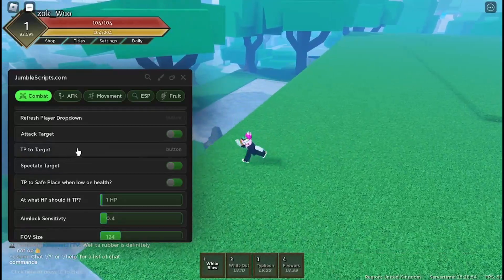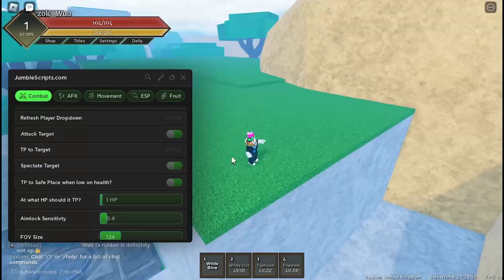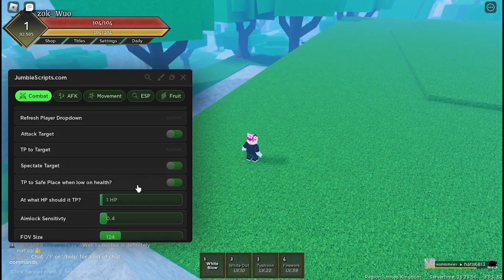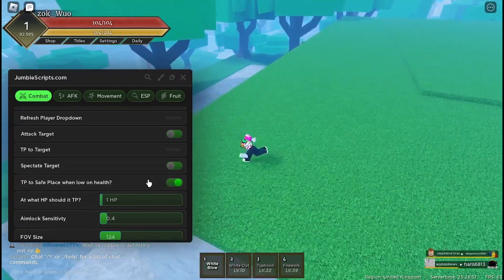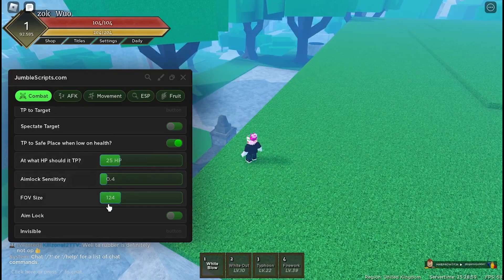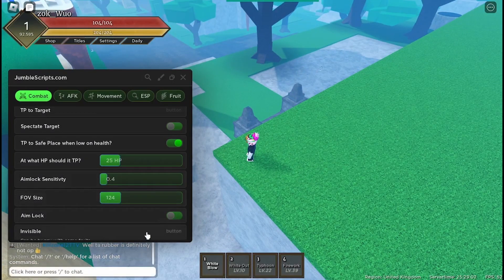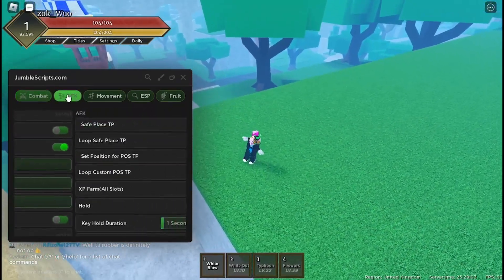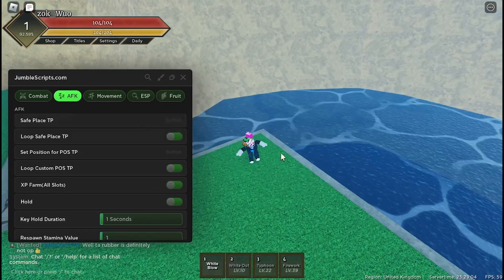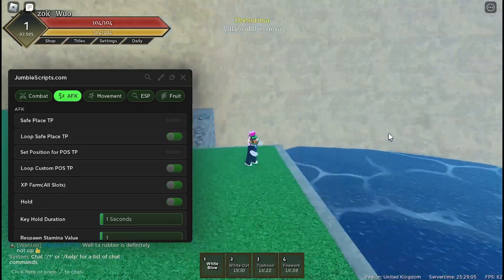There's TP to Target if you want to be more legit and don't want to get caught — you can just teleport to him and spectate him. You can also teleport to a safe place when you're on low health. You can choose what health threshold, like 25, and it'll teleport you. There's also aim lock, which is basically just an aimbot, and an invisibility option.